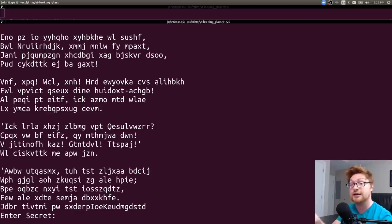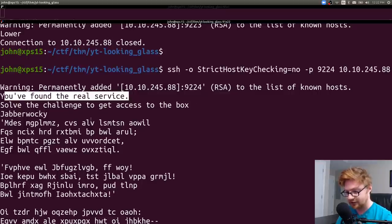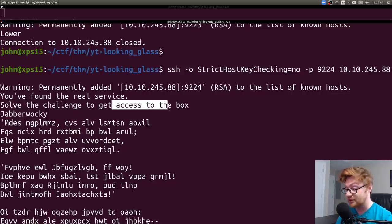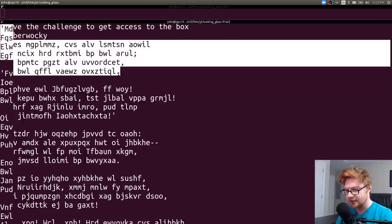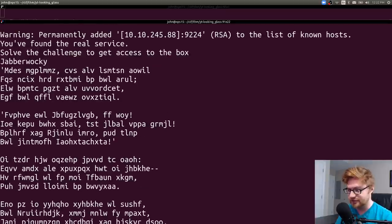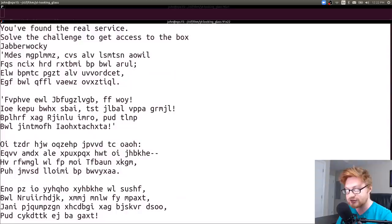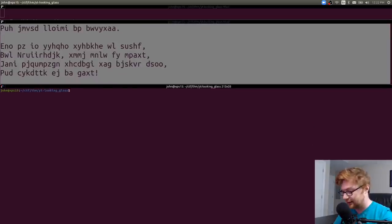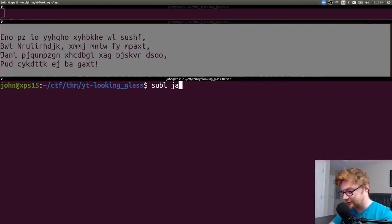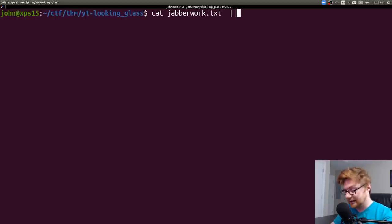Port 9224 returns something completely new: 'Oh, you found the real service. Solve the challenge to get access to the box.' And it says 'Jabberwocky' — then seemingly a lot of gibberish/nonsense — and we have to enter a secret. All these characters are English letters using the regular alphabet, so maybe it's a substitution cipher or ROT13. I copy it into a file called 'jabberwock' and pipe it through ROT13 — that doesn't give me anything interesting. ROT13 is part of the BSD games package on Ubuntu/Debian systems.